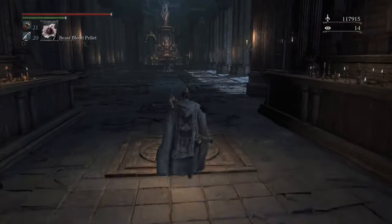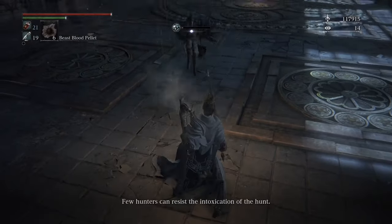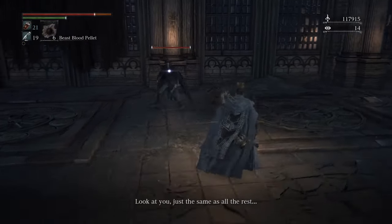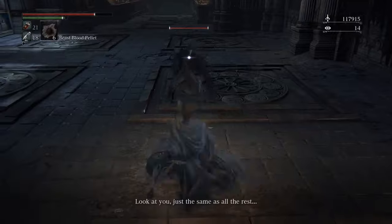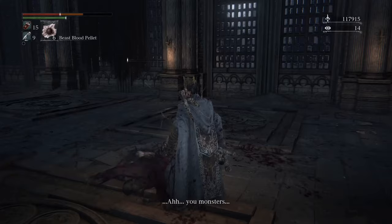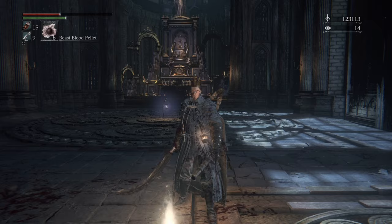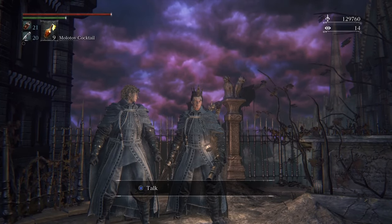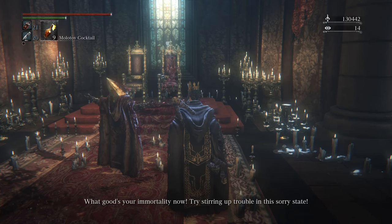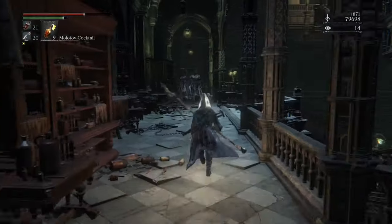Before we do anything with that, we're going to go back to the original game where we fought Vicar Amelia and fight one of the saddest bosses in the game — this is Eileen the Crow. She's another hunter boss, so just use all your tricks. She can be staggered, she can be parried with your gun, so use everything at your disposal. Take her down and you'll be able to buy her cool armor and her weapons from the insight vendor. Now find this guy and talk to him, then go back to the secret room and you'll see that he's basically turned the queen into pulp.